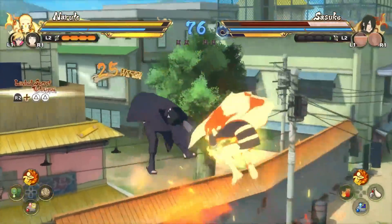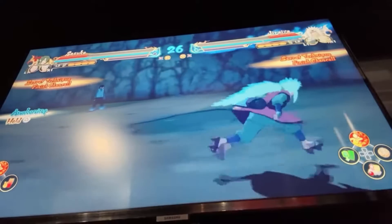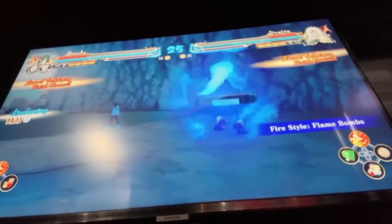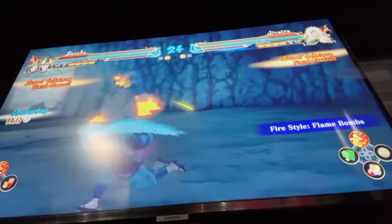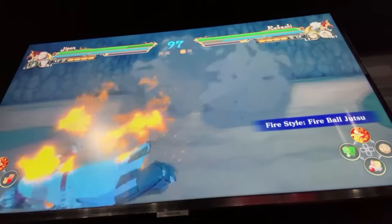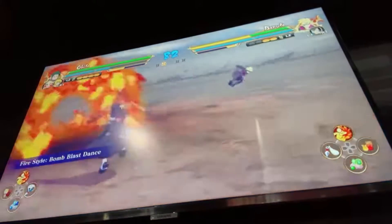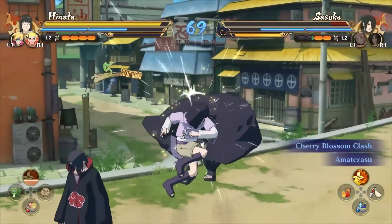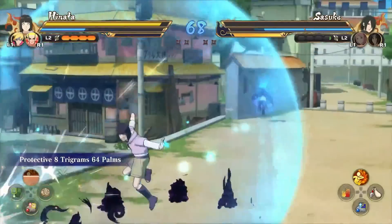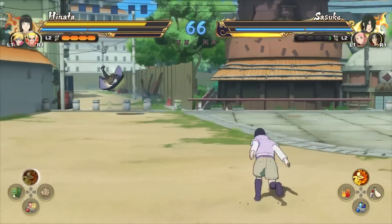The majority of characters now have at least one air jutsu, which is great. Jiraiya can use his second jutsu in midair. Hinata can use her 64-point palm guard also midair. Kakashi's fireball jutsu can be used in midair. This is a really great improvement because in Storm 4 not all characters could use their jutsus in midair, meaning all characters will be more useful than before.